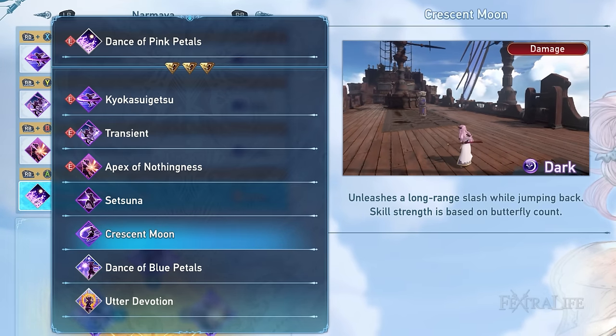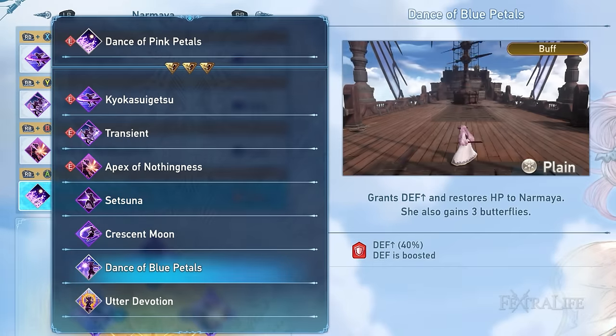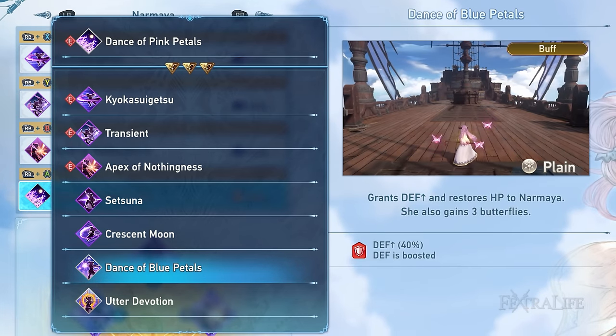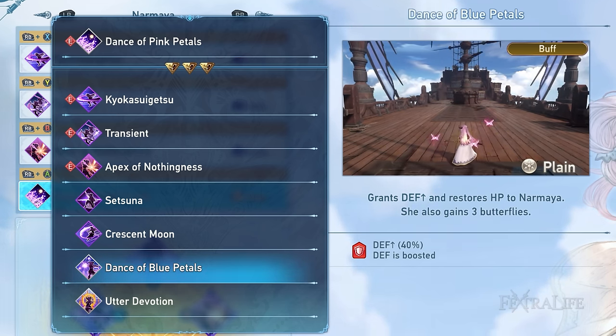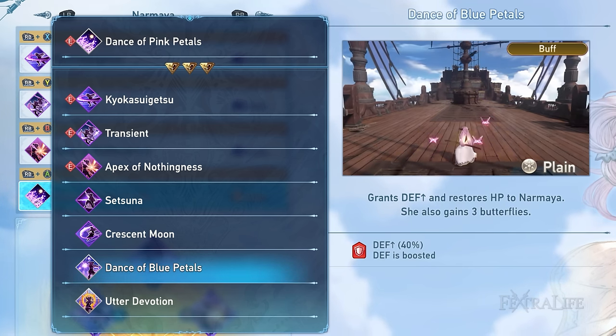Crescent Moon will allow you to effortlessly disengage from the enemy and deal long-range slashes in the process. Dance of Blue Petals is her defense up buff and also grants her three butterflies upon usage. I don't use this as much since I prefer slotting a better skill, but I see it as another beginner-friendly option. Having that extra 40% defense may save the user from getting one-shot in difficult fights while still learning mechanics.